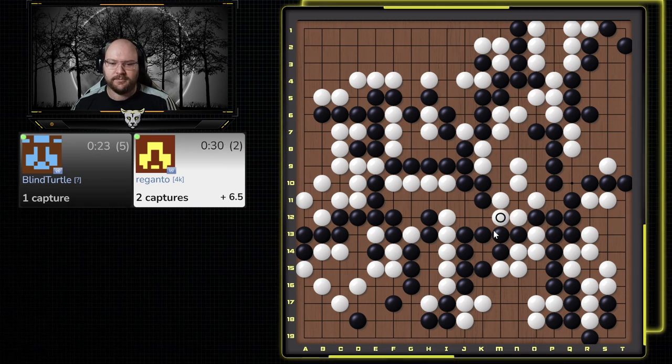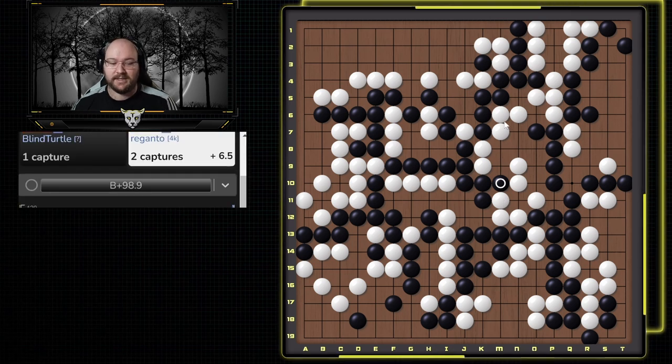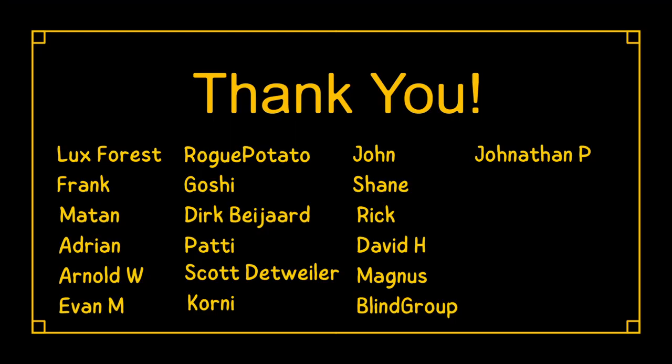It looks like he's trying to make an eye here, but this push and cut doesn't work, so I can just get rid of this eye. Even if I don't, if he goes here I can cut — but we'll just cleanly kill. I think I could have tenukied and it still was dead, but we'll go ahead and respond. And he resigns. So yeah, I just did not defend at all. I'd like to thank all my Patreons, and I will see you all next time.